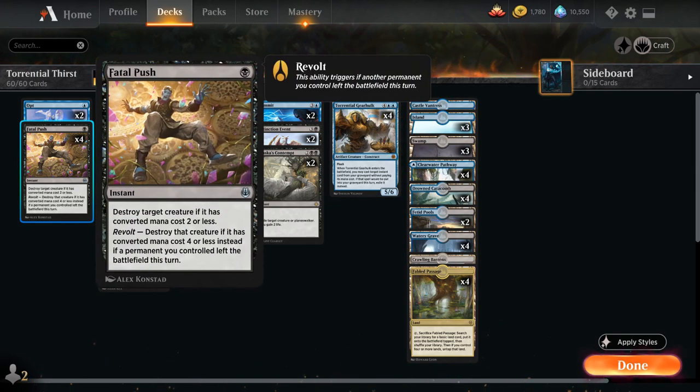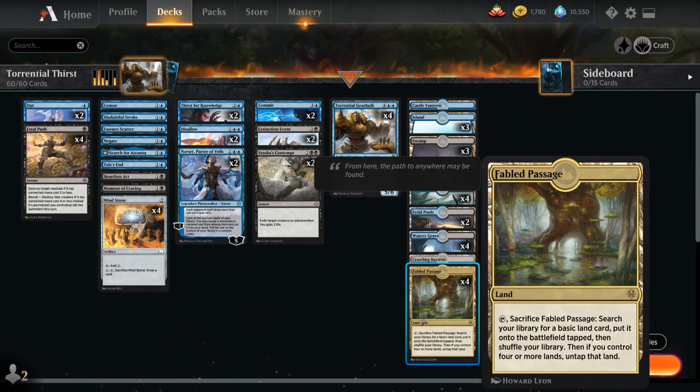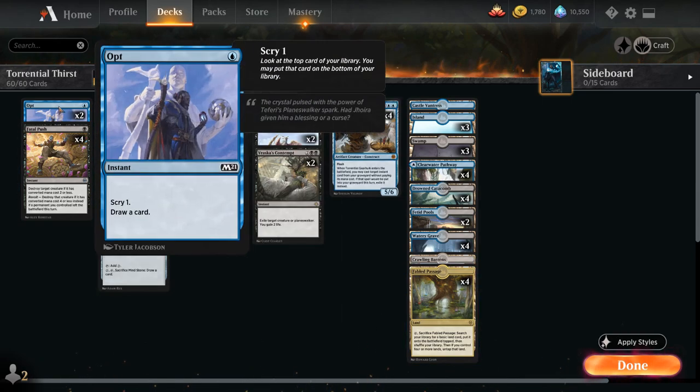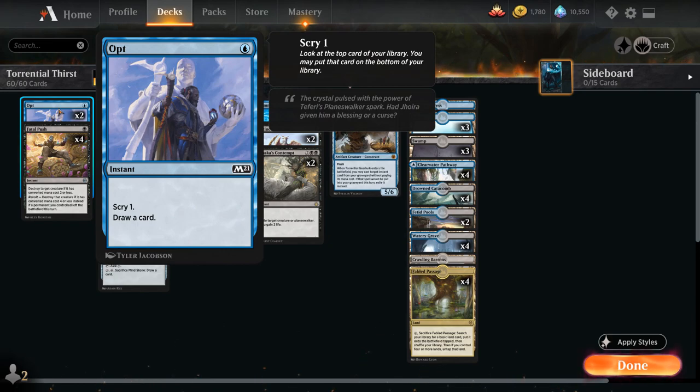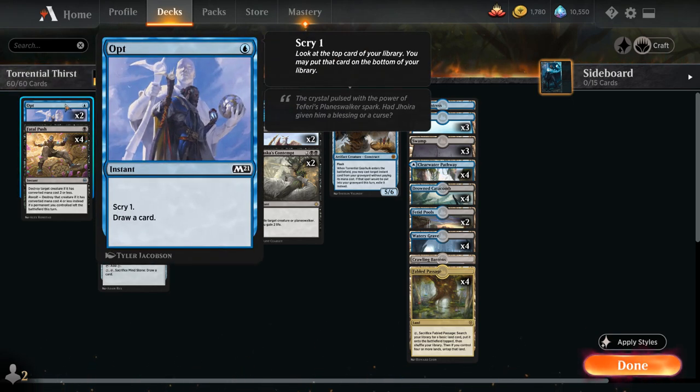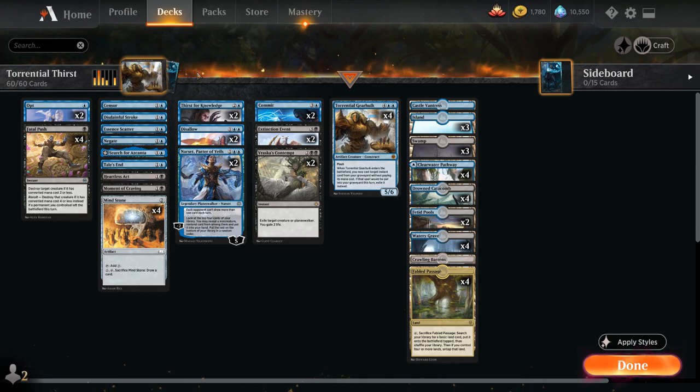At one mana we've got the full playset of Fatal Push, another inclusion from Kaladesh Remastered — can destroy a creature with converted mana cost 2 or less, and if we enable Revolt, kill a creature with converted mana cost 4 or less. We've got a few ways of easily enabling Revolt, mainly with Fabled Passage going to the graveyard, or by sacrificing a Mind Stone. We also have two copies of Opt to scry one and draw a card. Because we're playing this deck in best of one, I made sure to include plenty of one-offs that could be useful in certain situations, so by having cheap card draw spells like Opt we can find those silver bullets more consistently.